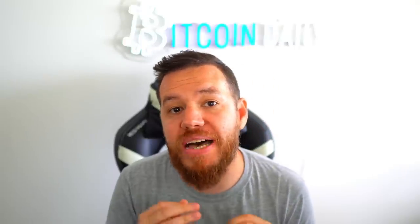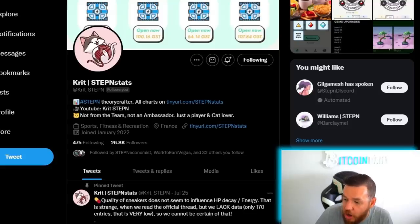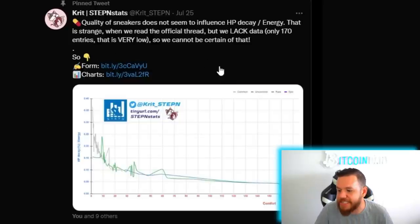Either way, the results are loud and clear — HP is not going anywhere and it's something that we will have to live with. So let's break down some community data to see the best way to use comfort and comfort gems to reduce your costs for HP restoration. For this community data, you need to follow crit_stepin on Twitter. He basically collects all the data from the community and puts it in these incredible charts. Much props to him and thank you for taking the time to do this.